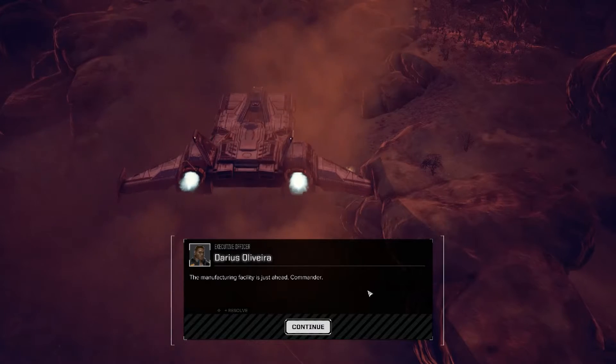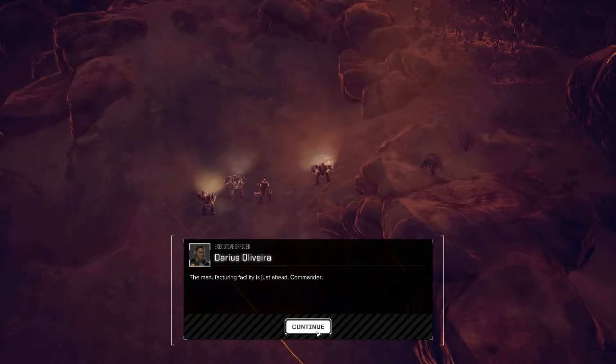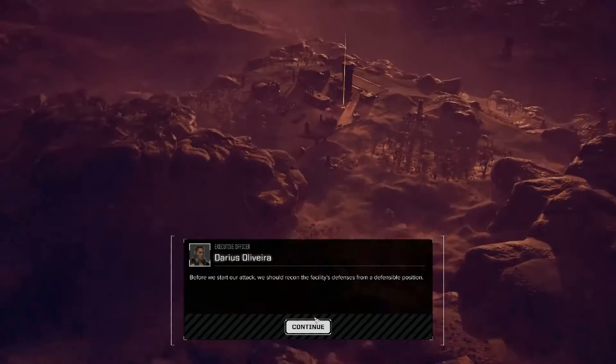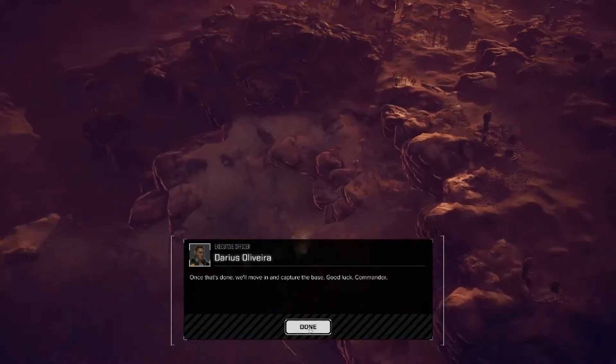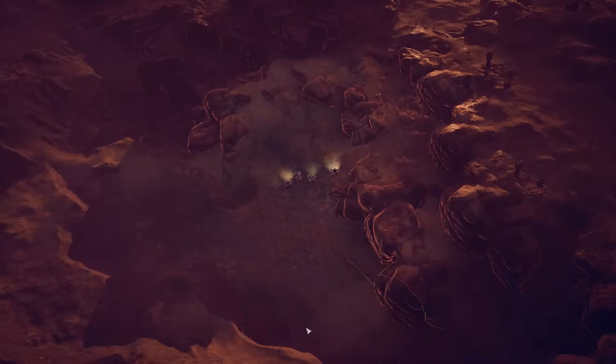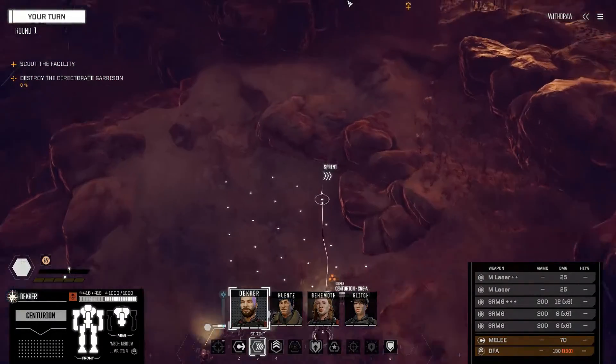It looks like we are in an interesting one — we're down almost a ridge and in the bottom corner again. We should recon the defenses from a defensible position. I can see one, two, three, four turrets, which is normal. The base is just right there — it's a little bit further than I thought.